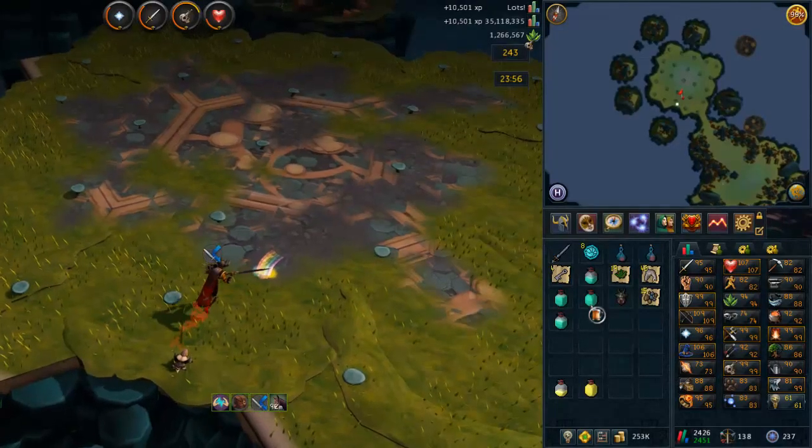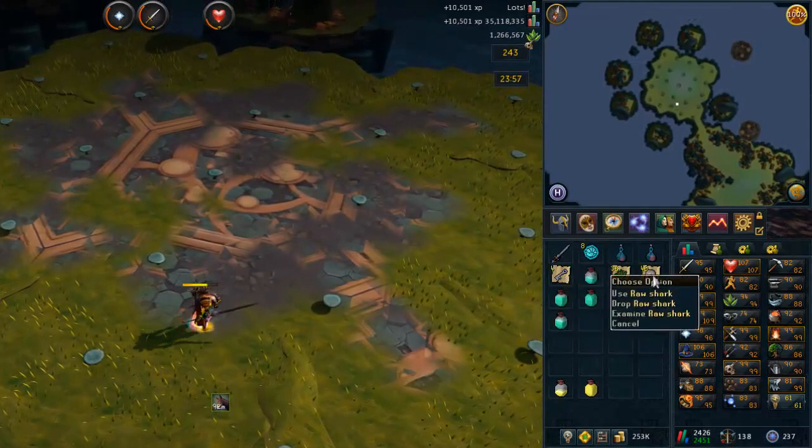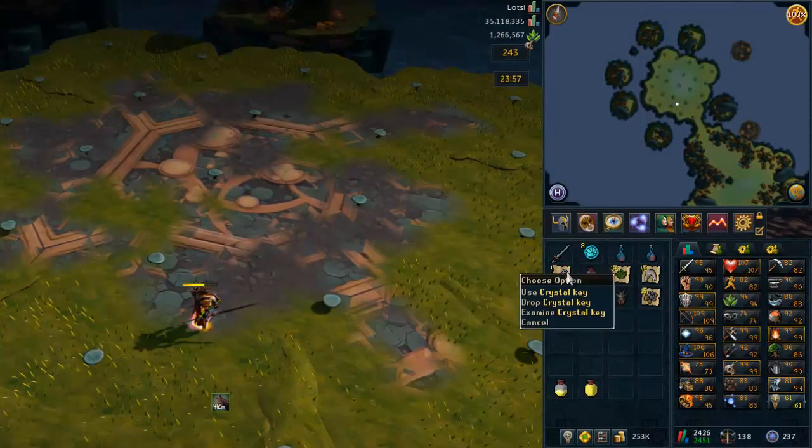What did we get? Grimy dwarf weed. We also got 15 runite, some dwarf weeds, other dwarf weeds, raw sharks and crystal keys.